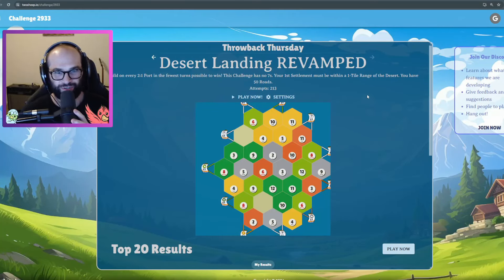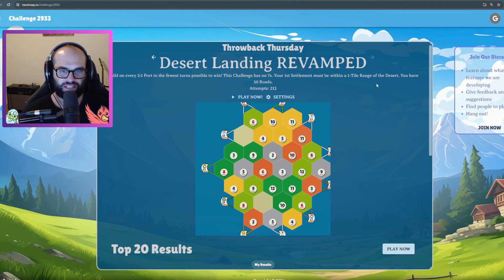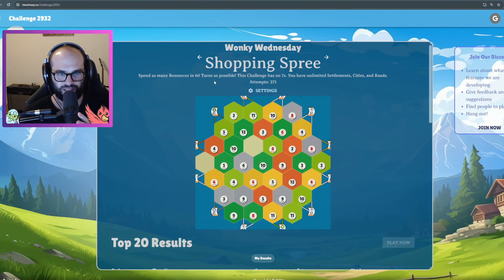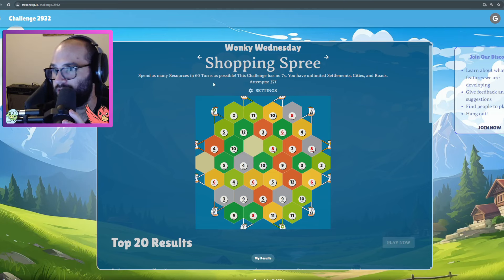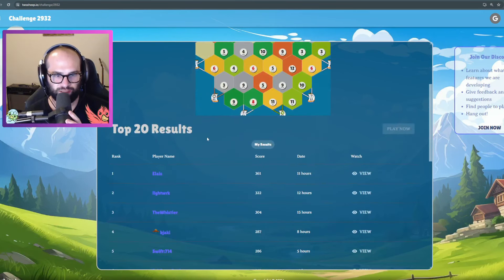All right, welcome back to twosheep.io daily challenge. Have you guys beaten me on the leaderboard? Today is Thursday, May 16th. Let's check out how we did yesterday — as a reminder, we were looking to spend as many resources in 60 turns. It was broken but then it got fixed. I don't even have my light on — let's turn it on. Did anyone get any good scores?